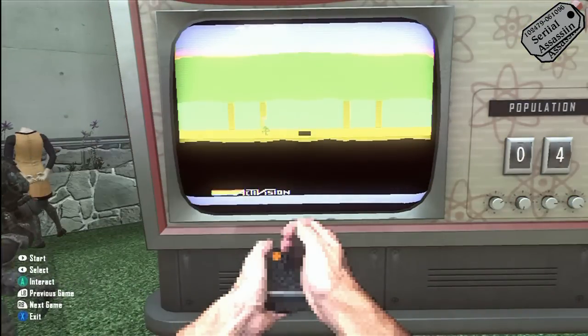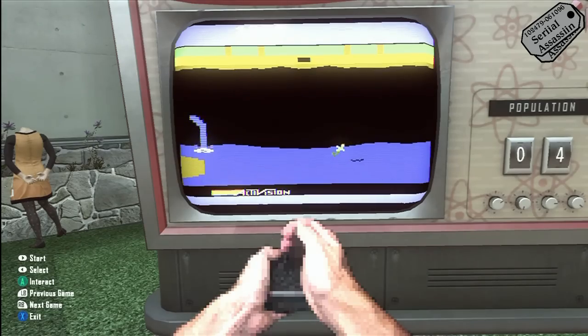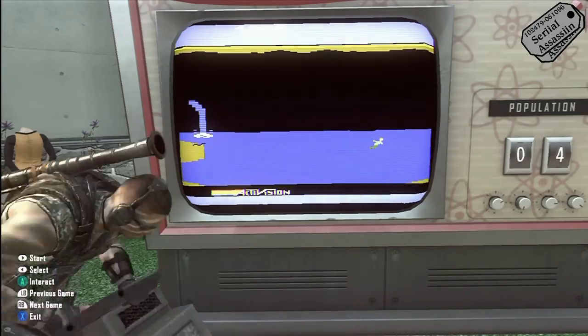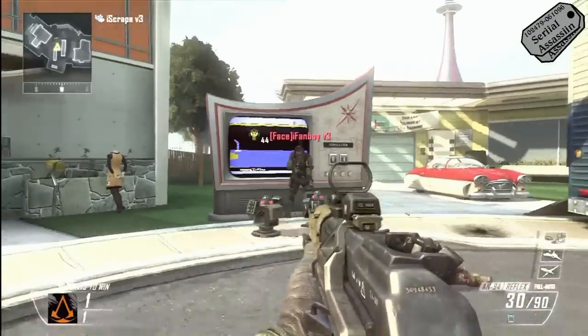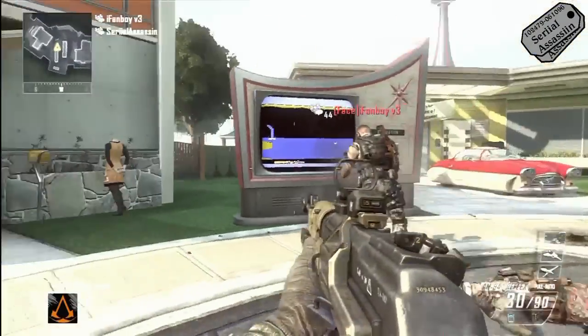The way you do this is apparently you just go around the map and you shoot off the heads of every mannequin on the map, and then this screen lights up. So I want to thank these guys that helped me out: iFanboyV3, Zero Link, and iScrapV3.